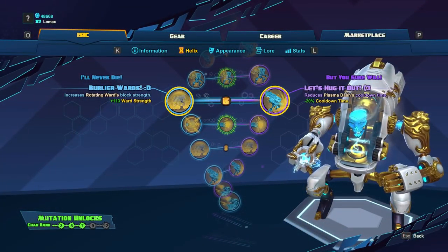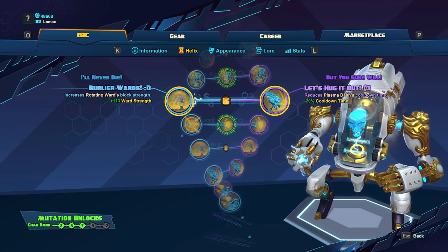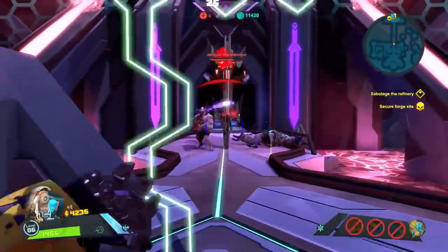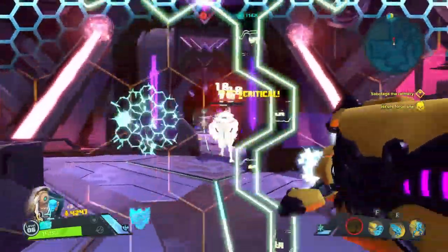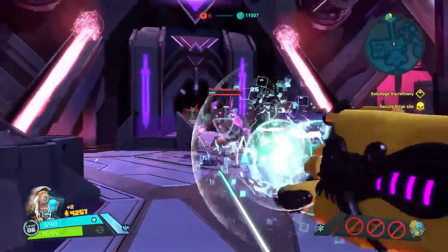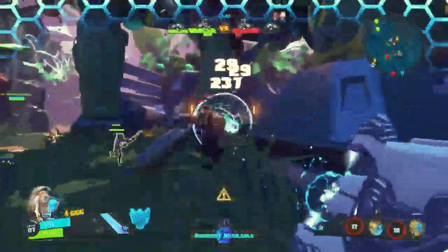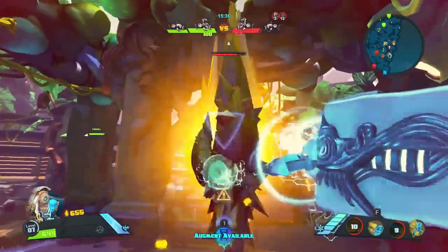At level 6, our next two skills will be Burlier Wards, which buffs Rotating Wards, and Let's Hug It Out, which buffs Plasma Dash. Burlier Wards is going to increase Rotating Wards block strength, doubling the normal non-overcharged version — really nice if you have ranged enemies, but it won't be useful against melee characters, so this choice will be situational. Let's Hug It Out is going to reduce the cooldown time of Plasma Dash by 20%. This is a good skill no matter what the enemy team comp is, as this means more stuns if you took that skill at level 4, which I highly recommend.